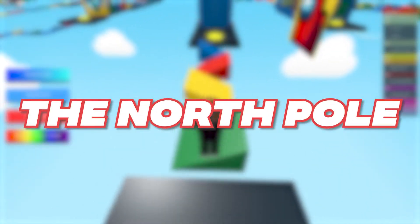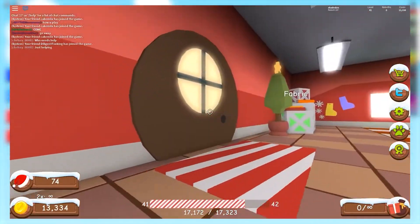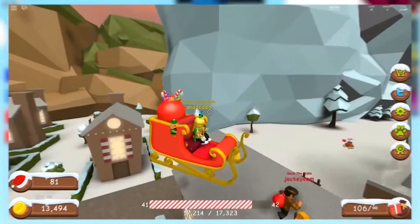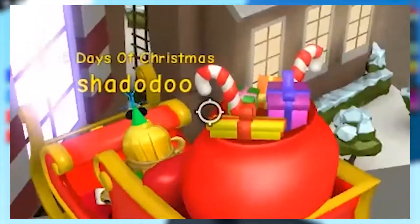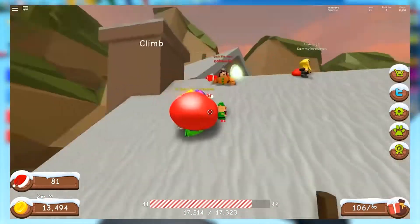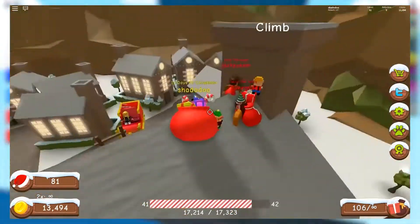The North Pole — wouldn't it be great to book a flight to Santa's Workshop? That is exactly what you can do in Black Spruce Studios' The North Pole. You get treated to an all-inclusive experience. You can make toys, decorate trees, sort letters, and even enjoy reindeer rides. The barn features a stall for every one of your favorite antlered friends, where you can clean, feed, and spend some quality time.